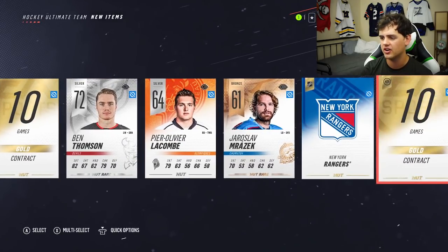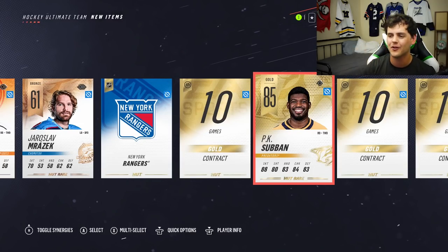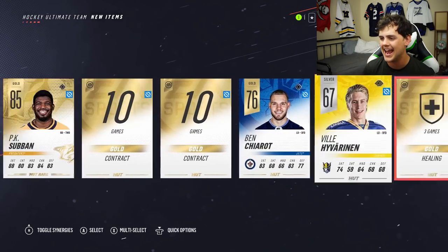Skipping the animation here. P.K. Subban in the EA Access Pack, 85 overall. That's a sick pull. Right from the get-go, the first pack, P.K. Subban.